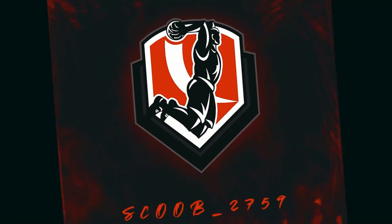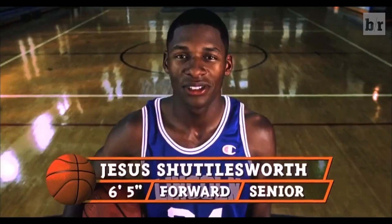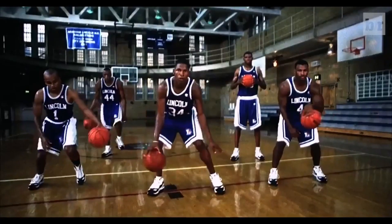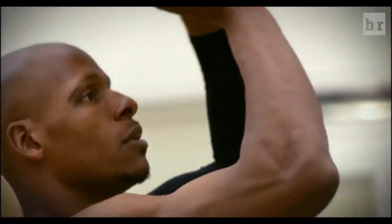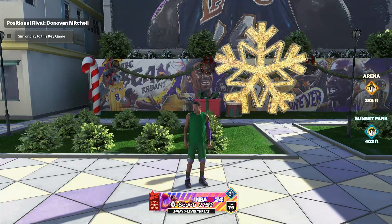Basketball is like poetry in motion — coming down the court, you got a defender in your way, take him to the left, take him back to the right, he's falling back, and you just hit the J right in his face. And then you look at him and say: Welcome, y'all, to another video of my No Money Spent Free Allen Build, Episode 3.